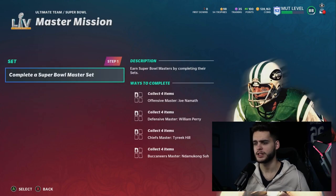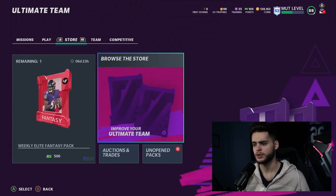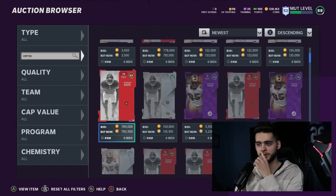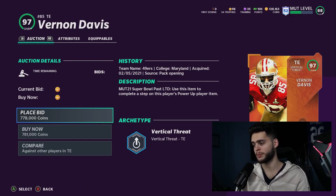Make sure you're going ahead and doing the Winning Drive rewards and getting all your solos done. Now, I almost forgot — let's look at today's LTD: Vernon Davis 97 overall, Super Bowl Pass LTD. That's super cool.